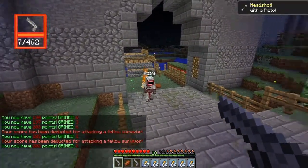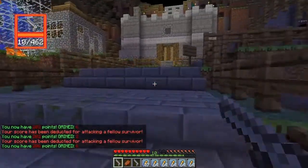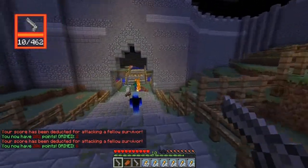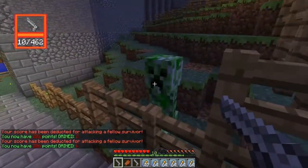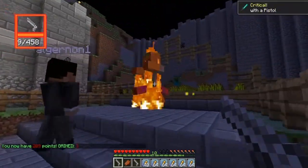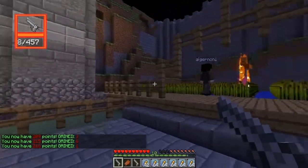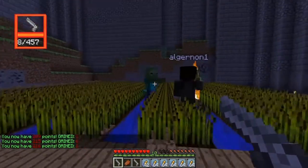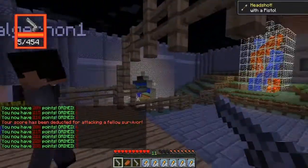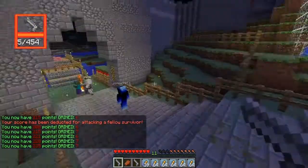We've got the flame perk activated now. The flame one's pretty handy. They just burn. At this point in the game, like wave one or two, you either kill it by shooting it and it dies instantly, or you hit it a little bit and the flame doesn't kill it. You can shoot your own players and you get points deducted for that.